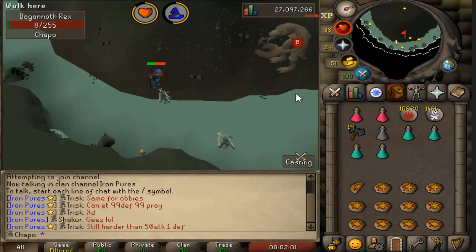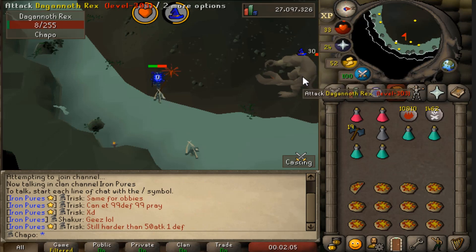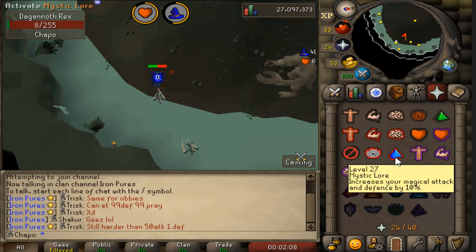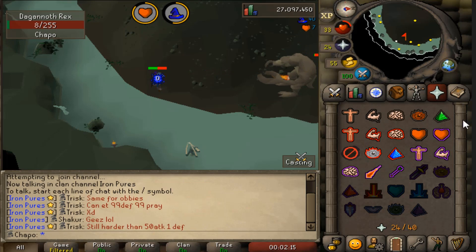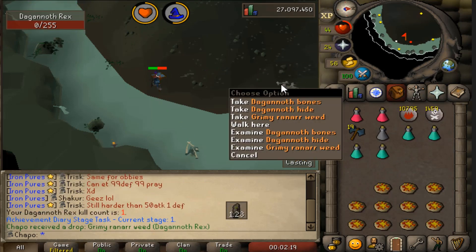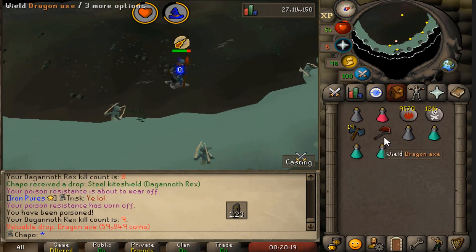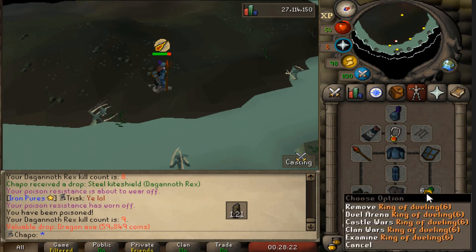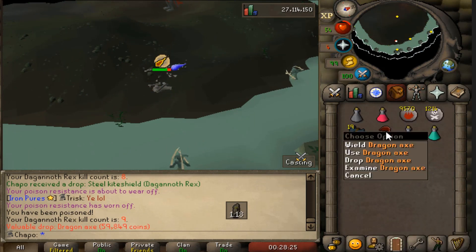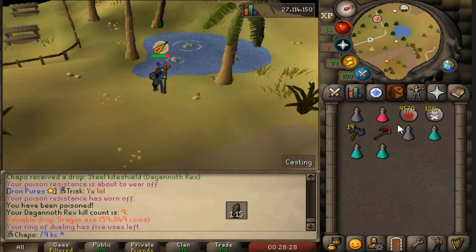Welcome to episode four of the Iron. We're starting off doing some DKS, killing Rex because he drops that juicy berserker ring and I'm trying to get max bonus as soon as possible. Kill number one - no ring. But moments later we get the dragon axe, which is a really good drop because you can only get it from here or Wintertodt, and I don't like Wintertodt, so we got the dragon axe out of the way.